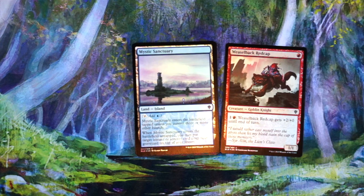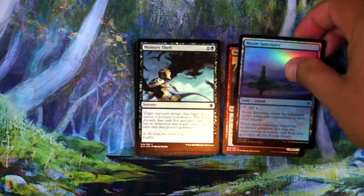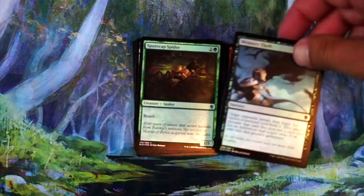Mystic Sanctuary — it's fine. If you're in a blue deck and you have some instants or sorceries that are pretty good, you can bring them back with this card, but you're not going to first pick this. Memory Theft — it's fine. I'm just not really a fan of these type of cards. I guess you can get them with the adventure too, but three mana just seems like a little too much. I could see playing at least one, but definitely not first picking it.